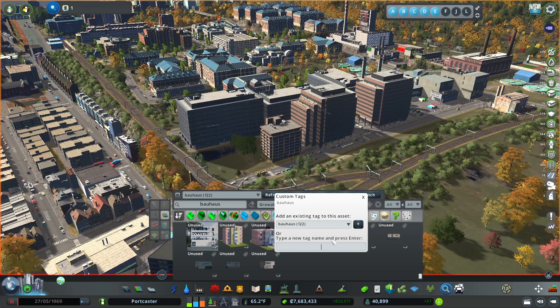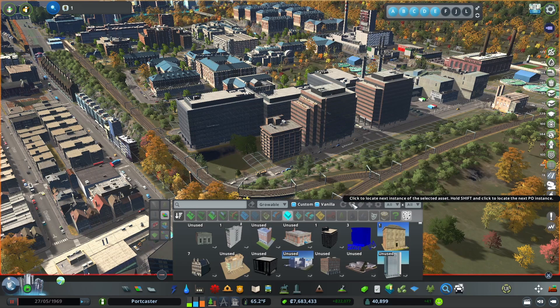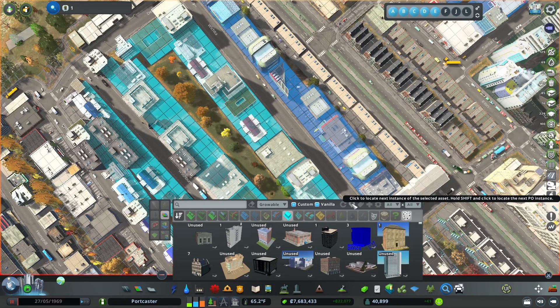Custom tags are my own making and don't have any connection to those fields that carry over from the Steam Workshop. If I highlight a particular asset and then click on the location icon, it will take me to every place the asset is located. If I hover over the asset and match it with the one I have selected, I can see exactly where it is.